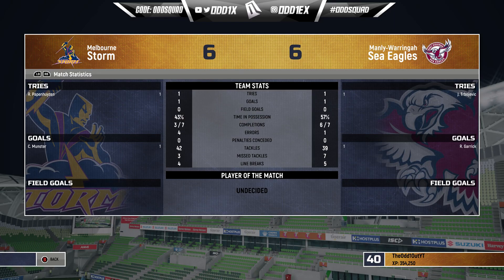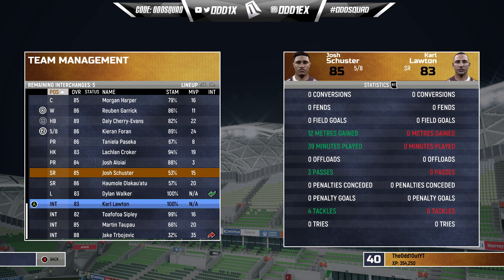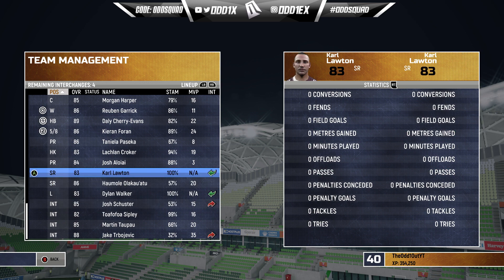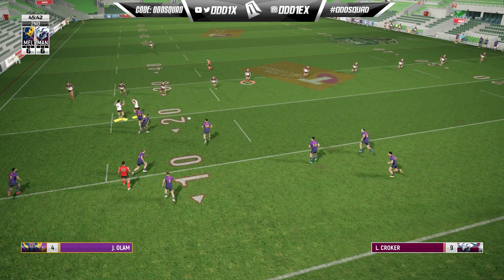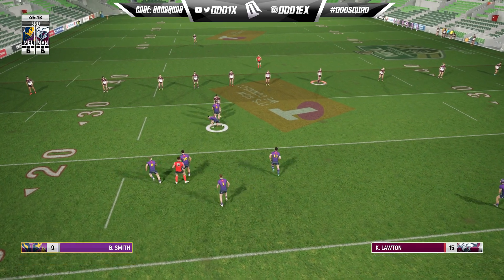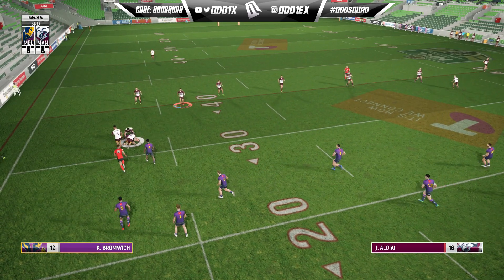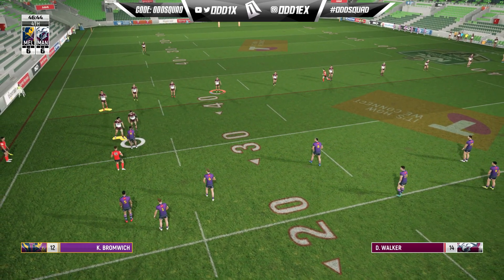Taking a closer look at the stats: 57-43 time in possession in our favour, only one error, and only seven missed tackles — it was a decent half. Jake definitely needs a spell, so we'll pull him off. Schuster off for Carl Lawton as well. Speaking of trying to get Turbo involved, it's tough to get your fullback in general some ball — there are only one or two plays that cater to your fullback; otherwise they're just chilling behind the ruck.